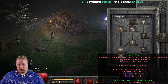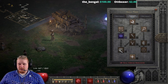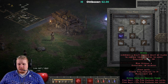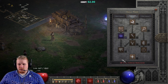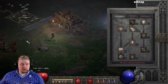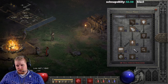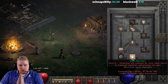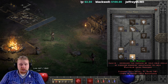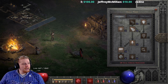Frozen Orb works really well with alternative builds too — Fireball Orb, Lightning Orb, Firewall Orb, Hydra Orb, Lightning Chain Lightning Orb, Glacial Spike Orb, or even Blizzard Orb. You can combine the two most overpowered spells in the game. Until recently, focusing purely on the cold tree wasn't ideal because of cold immune monsters, but the Sunder Charm changes all that.